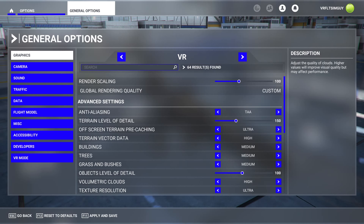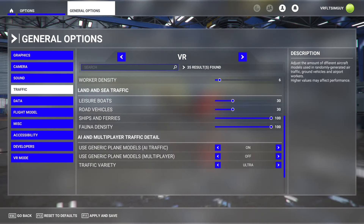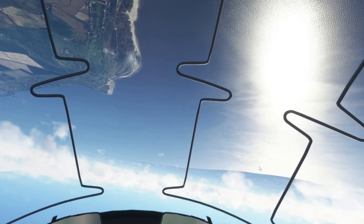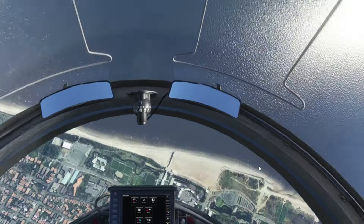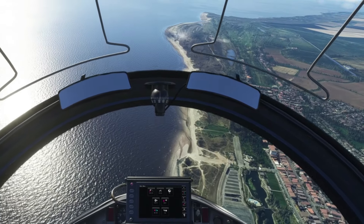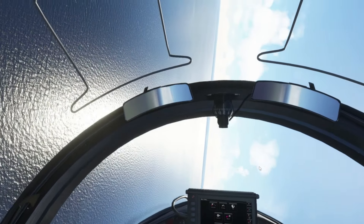Many of you who use different headsets, like I do, will notice these settings have not changed at all from my Reverb G2 and Varjo Aero sim settings. That's because I like to set and forget — I do not like tweaking any more than you guys. They work really well and I think for my system it's a nice sweet spot. Bear in mind I'm running a 10900K with a 3090, so these settings work really well.